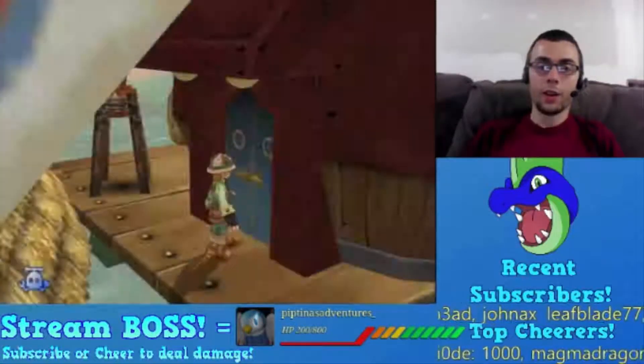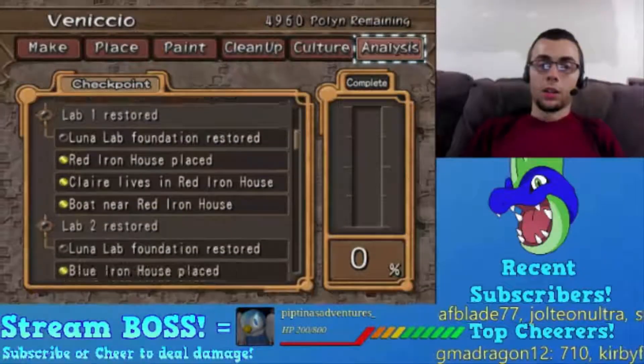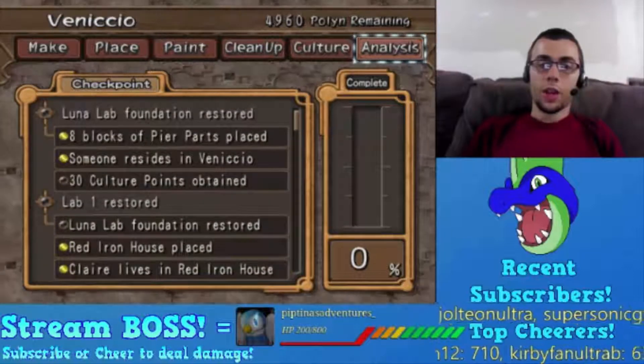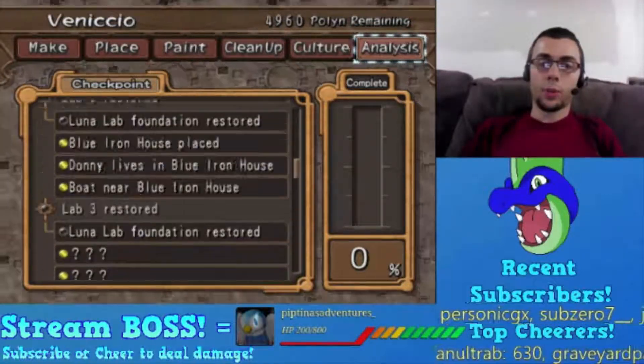Not Cedric - we need you for later. Yes, Claire! Okay, now that Claire's moved in, we just need 30 culture points for both Lab One and Lab Two to be restored.